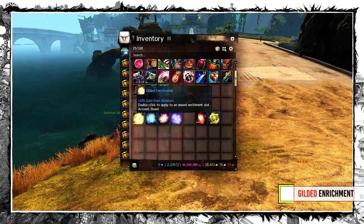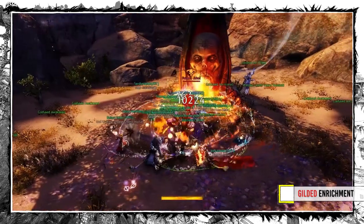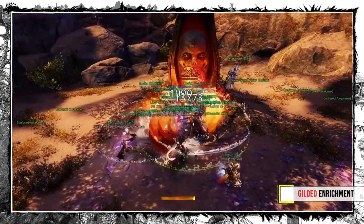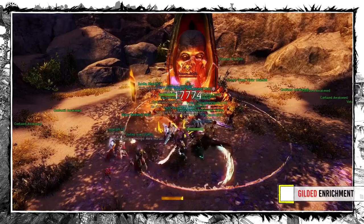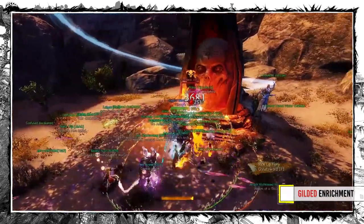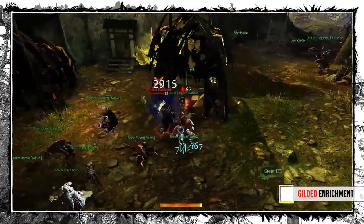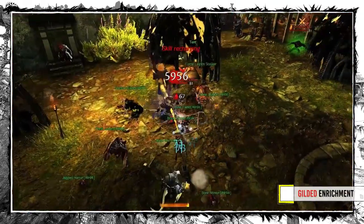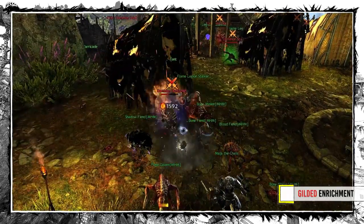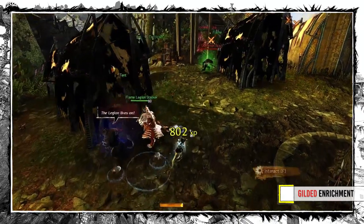Let's begin with the most useless one. Gilded Enrichment increases gold from monsters by 20%. Sounds good on paper, but the amount of gold coins — or should I say copper ones — is so low that it's not worth even considering. Not to mention the number of mobs that actually drop some is low as well. Farming mobs for a direct gold drop simply does not work in this game.